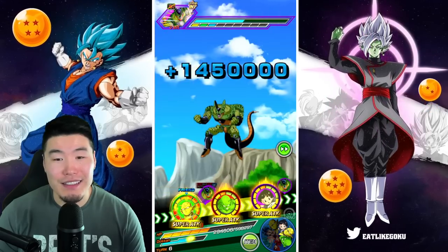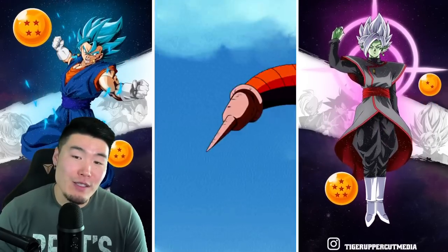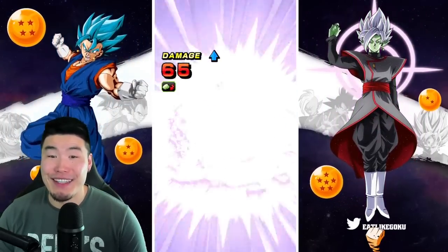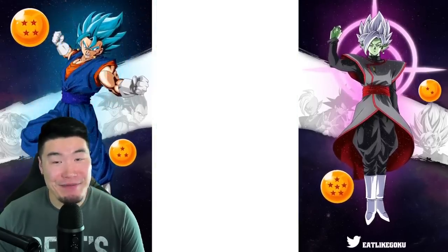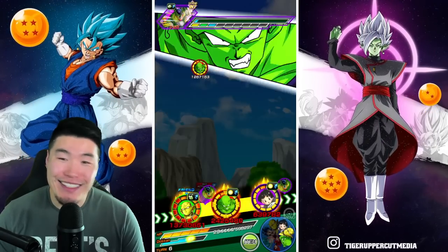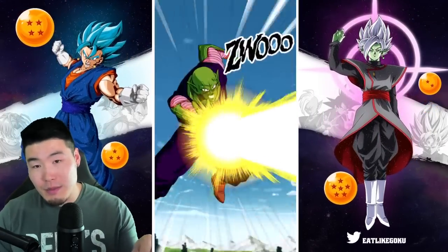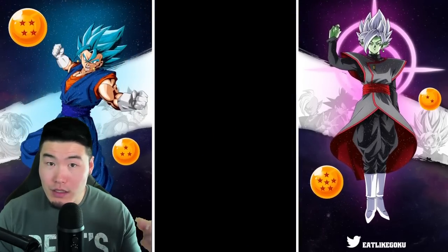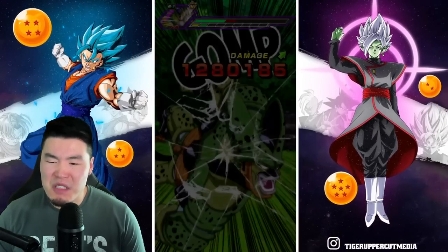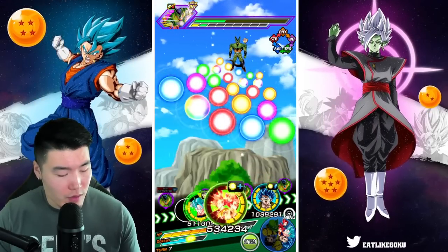Tanking extremely, extremely well. I know this is not an Orange Piccolo showcase, but in case you ever doubted how good Orange Piccolo is — yeah, he's really good. He's really damn good. 73 damage. We just took 73 damage from a super. That's insane. And the Blue Gogeta took a normal for double digits after we supered twice. Like I said, his defense is actually quite good on top of the dodging, which is very clutch.